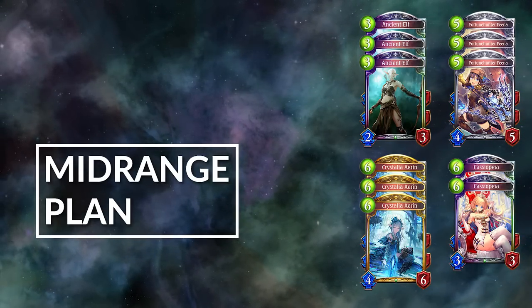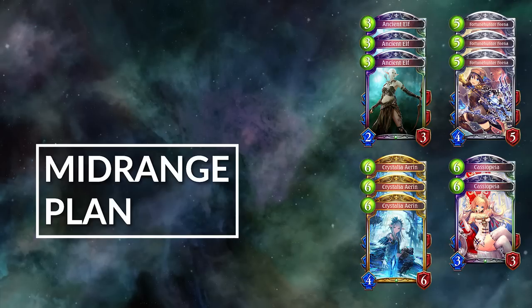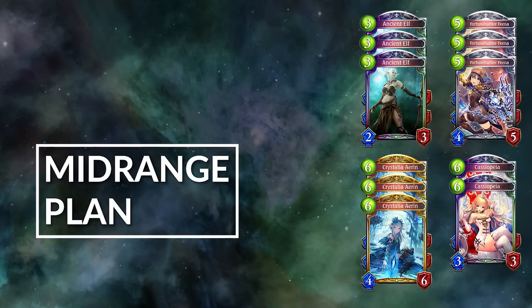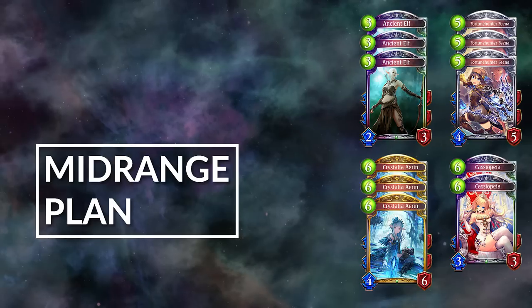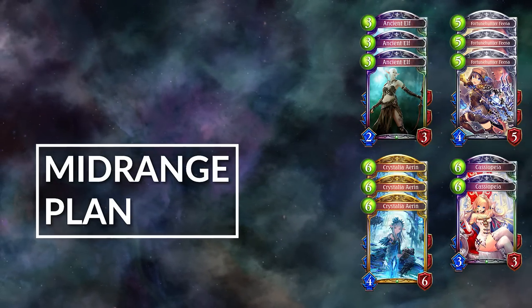When you're in the control or the mid-range role, having cards like Crystallia Erin, as well as Ancient Elf and Cassiopeia, really lets you get a lot of value. Erin in particular shines in mid-range mirrors or against any aggro deck.